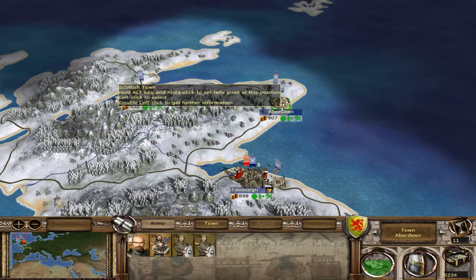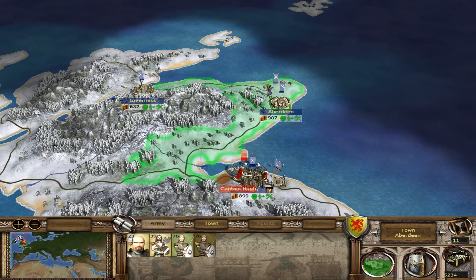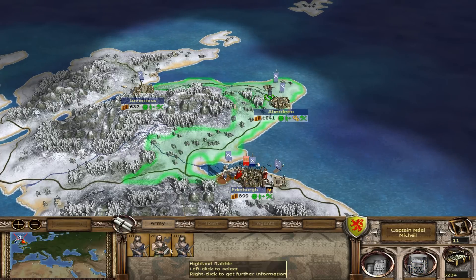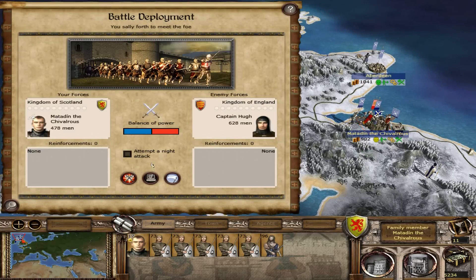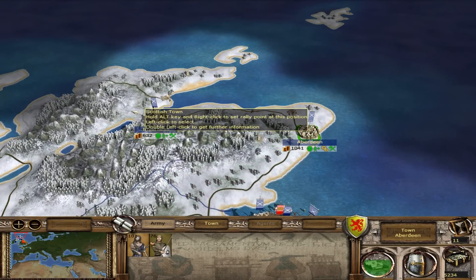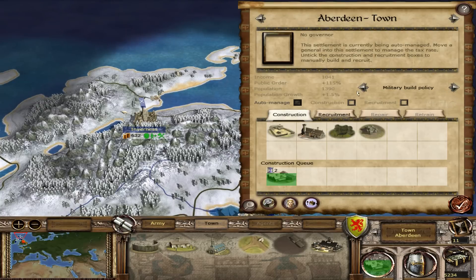Let's get marching. Let's take this general — we should probably leave one unit behind. We will slaughter them. He's kind of sandwiched between two armies, so let's go ahead and attack. Oh, we don't get reinforcements? What is this blasphemy? I don't know why it's like that — I thought he was close enough. I also need to turn off auto-manage. We'll just put it at a balance build here.